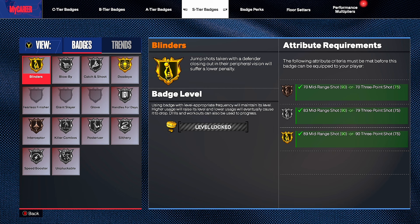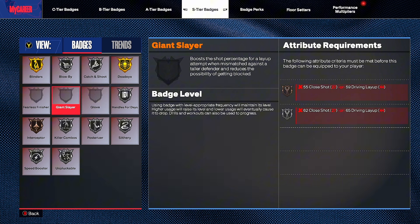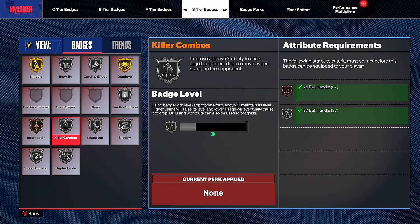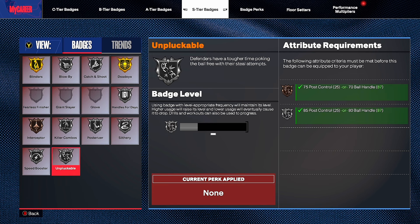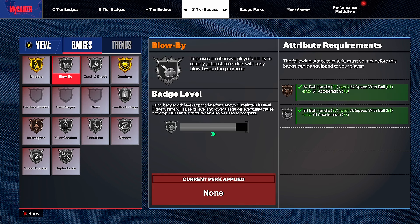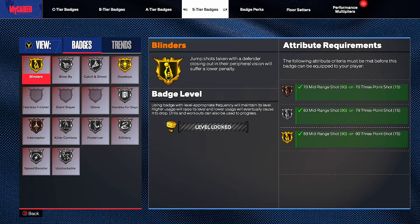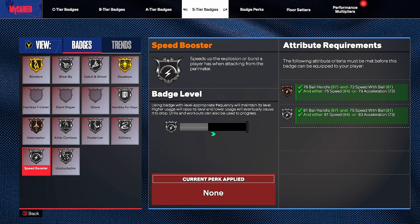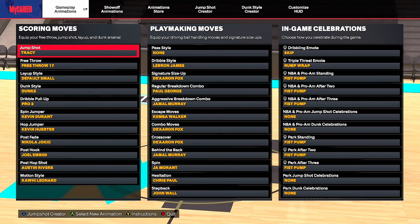For S-tier badges — the best in the game: Blinders, Catch and Shoot, Dead Eye, Handles for Days, Glove, Fearless, Interceptor, Posterizer, Speed Booster — basically every badge on this S-tier list is good. The only bad ones are Giant Slayer, Blow By, and Killer Combos. All the others are S-tier for a reason — try to max all of them out. Those are the best badges for an iso build. These are also the best dribble moves for a tall guard.